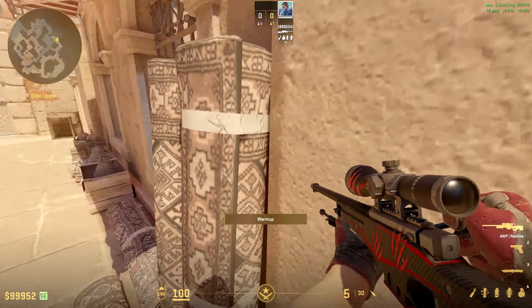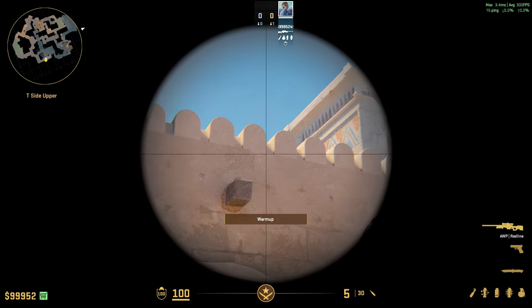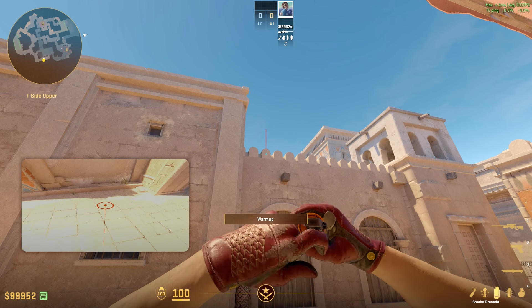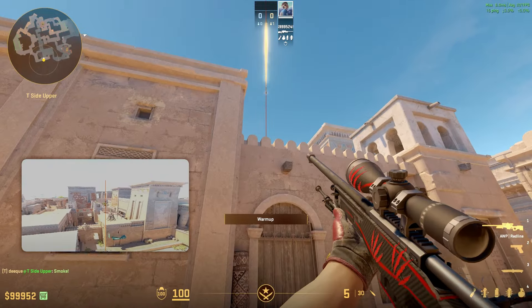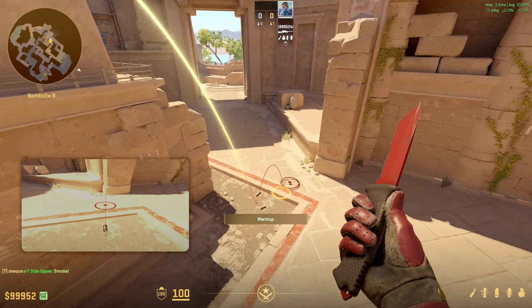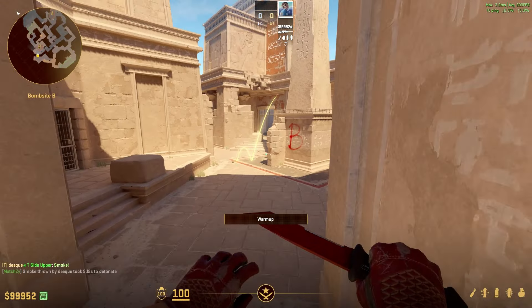It's really easy to throw — just come into this corner right here, find the second notch on these tops. So one, two, second, aim in the middle, and then run, tap, jump, throw the smoke. The smoke bounces perfectly and lands right in the middle, smoking off the left side on B.